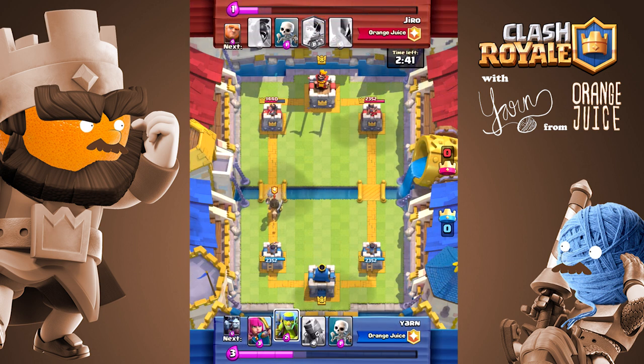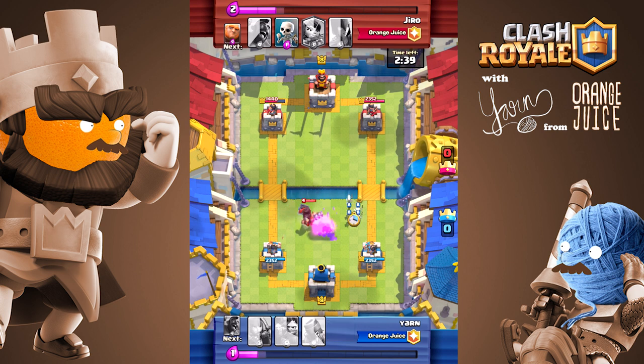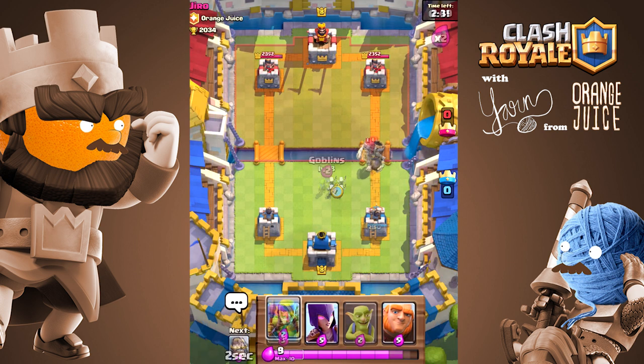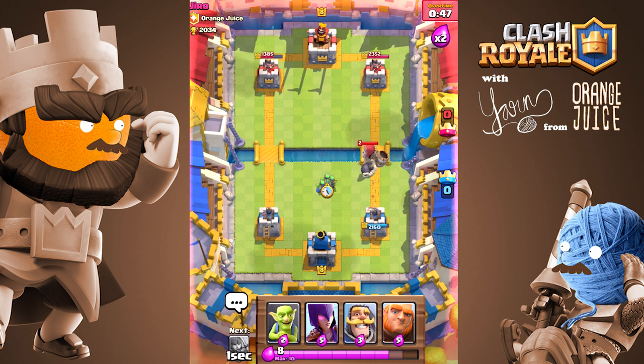When doing a chain pull, your initial units should be expendable and cost 3 or less elixir. My favorite troops to use for the initial pull are skeletons, melee goblins, archers, and spear goblins.